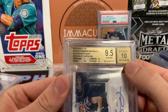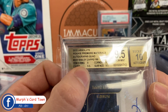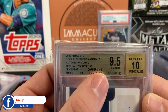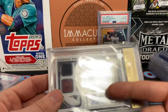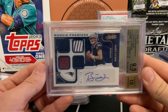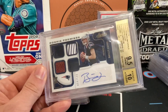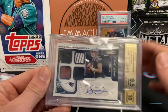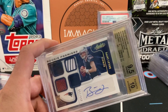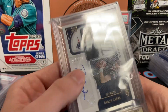Look at the subgrades on this Bailey Zappe — this is a potential cross from Beckett to PSA. It's a 9.5 on centering, and the center is a 9, which we all know PSA leans heavily on. But the edges are a 9.5, corners are a 9.5, and surface is a 9.5 — and this is from Beckett, which is extremely difficult. This is a serious cross contender. Raw is anywhere between 40 and 70 dollars as of the Mohegan Show. This is a really sharp-looking card out of 199 — something for people to strongly consider.